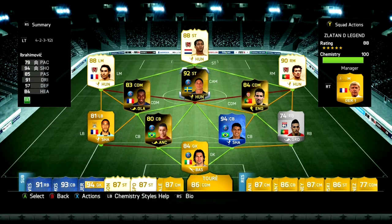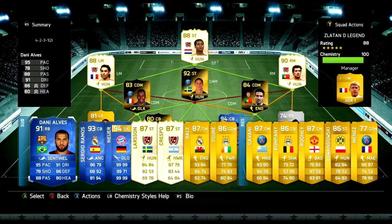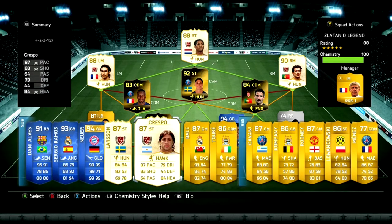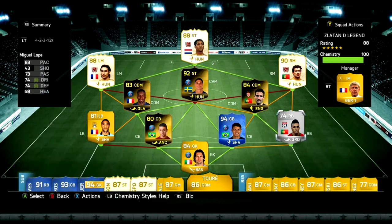The big con is that centre back Marquinhos — he's going to really annoy you — along with the acrobatic save style on the goalkeeper. The rest of the team is really strong, though it does lack a little skill from the CDMs, but they make up for it with their work rates, positioning, defending and passing. You're going to score a lot of goals with Clover, Figo, Perez and Ibra, so I would definitely recommend this team.